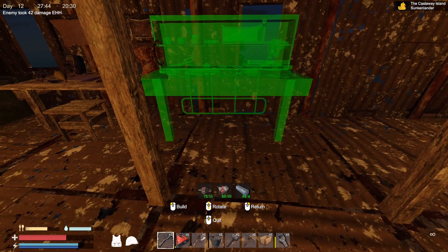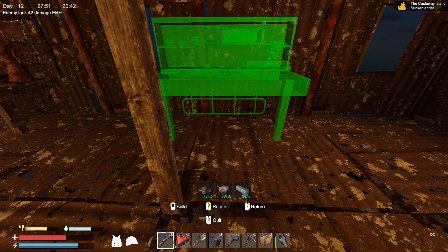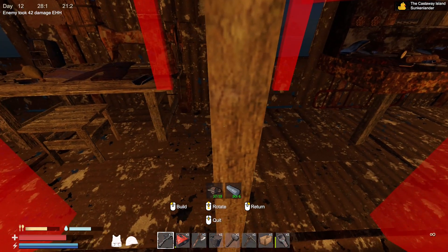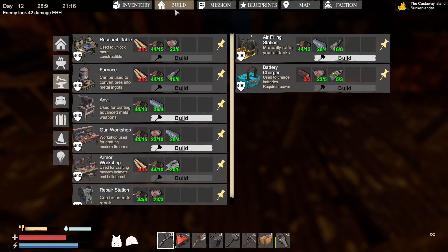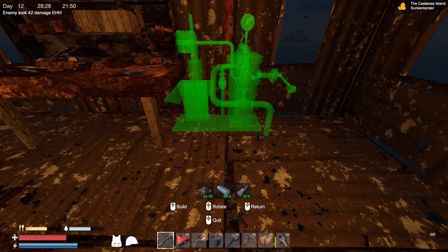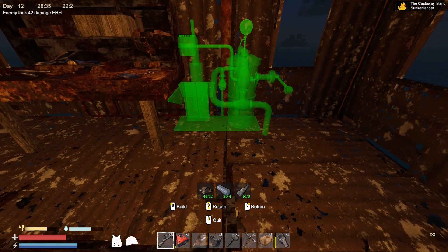Where should we put the gun? Do I really want to block the window? Probably not. I'll put you there. What else can we do? Armour. An anvil — I'll tell you what, the anvil would be really good. That can go in the gap beautifully there. I've already done the repair station. I have now got everything on this side. Air refilling — yes, we haven't got that. Air refilling station can go just in here. There we go.